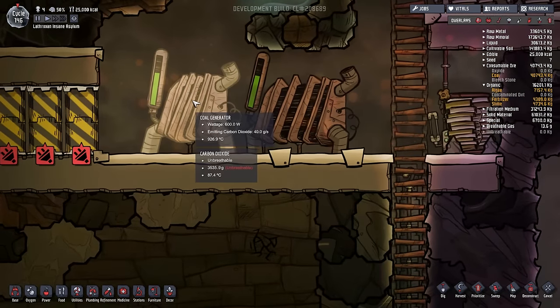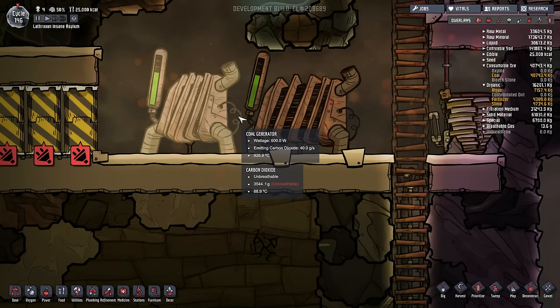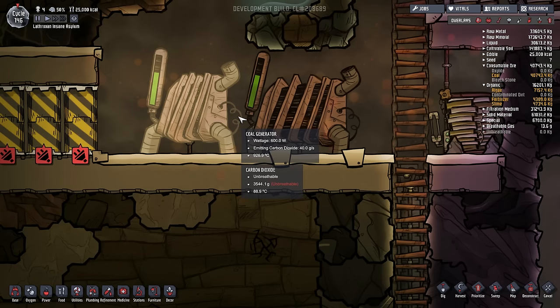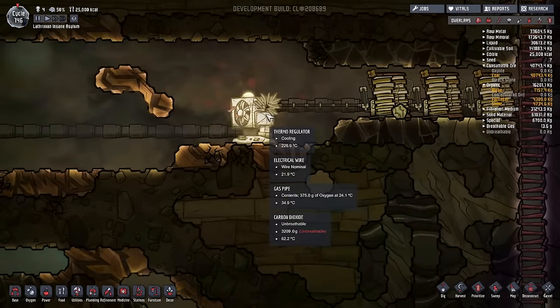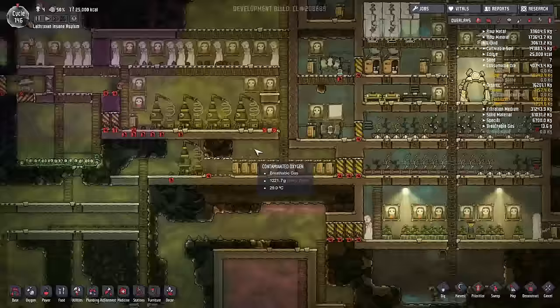The first change comes in the form of these coal generators. We now have two of them rather than one because we now have a much higher energy demand. The reason being is the thermoregulator, and now we have an additional bio-distiller.